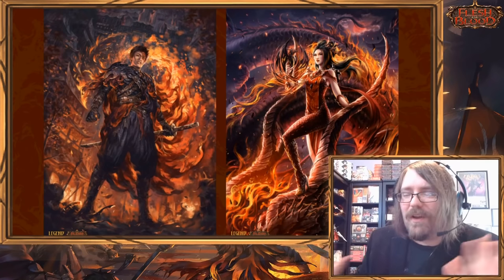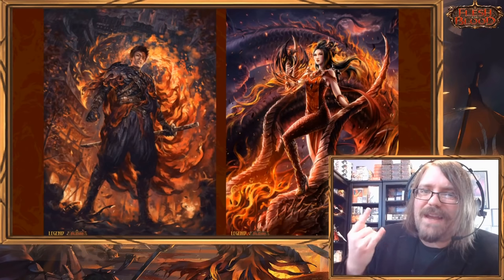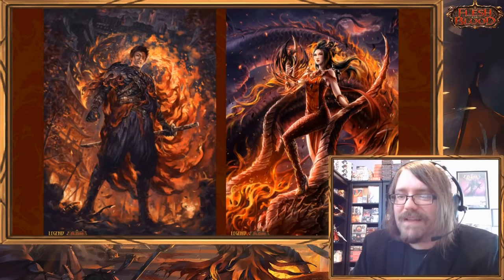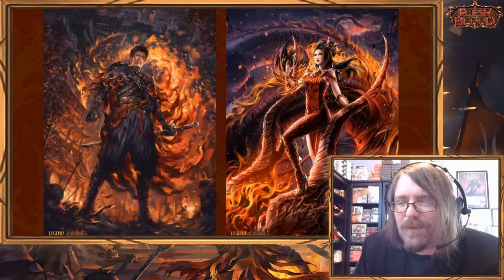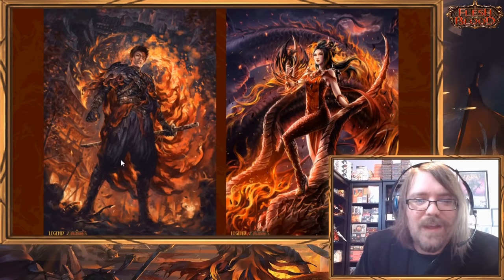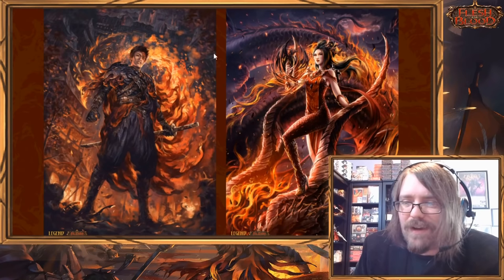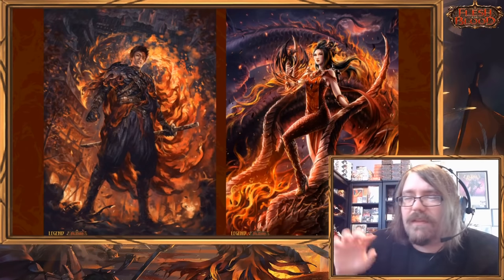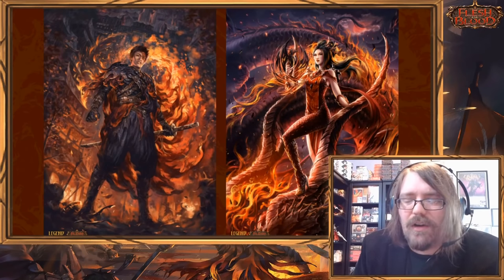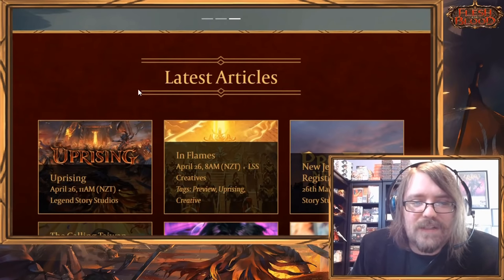I've had kind of a long weekend and we had some card previews. We're going to go over all of the card previews we've seen so far for Uprising, as well as delve into the article 'In Flames' and some other stuff. Right off the bat we have two brand new characters — a new ninja hero and a new illusionist hero, very likely both with the draconic talent. So exciting!